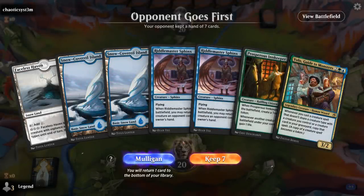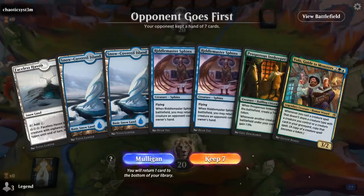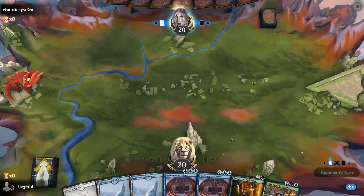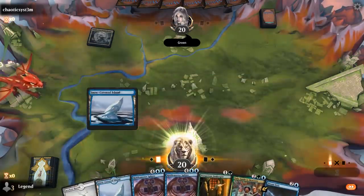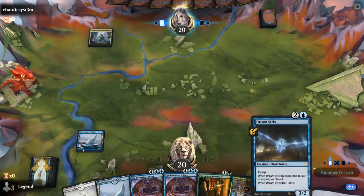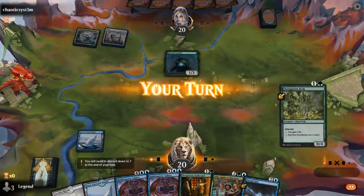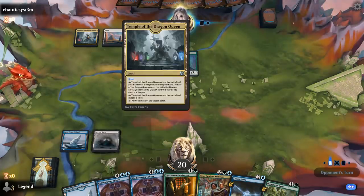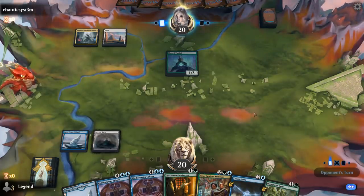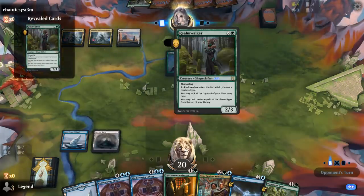We're on the draw. Our hand is missing green mana, but it's hard to mulligan a hand that has Volo in it, even though we have double Sphinx which is a little awkward. I think I'll try it and hope to draw a green source by turn two. At least we've got a turn three play lined up if all else fails. The opponent appears to be on some sort of party deck, maybe with Mast Vandal, and there's a Realmwalker — it counts as a dragon, pretty cool combo with the Temple.